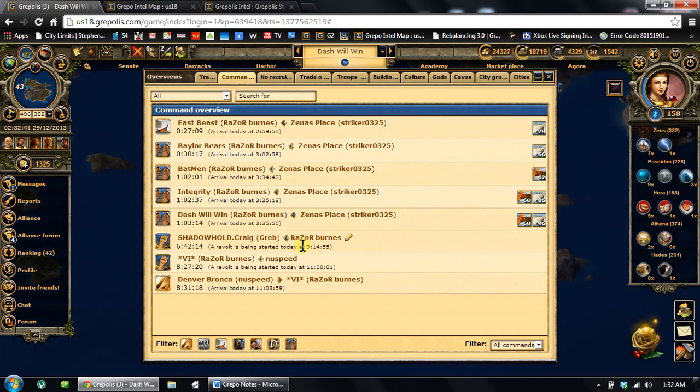However, I don't have a slot. I've been trying to get rid of VI for a little while. New Speed is stepping up and going to take it out — he's got it in revolt right now, starts at 11 o'clock in the morning. He was kind enough to make sure his CS got in the water and took it as fast as he could, which is at 11:03:59. That's when his CS is going to land, and the moment it lands it's going to take the city. So I'm going to plan my attack on Shadowhold to land at 11:05.